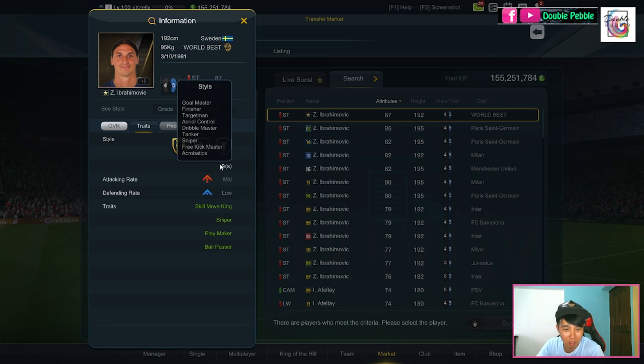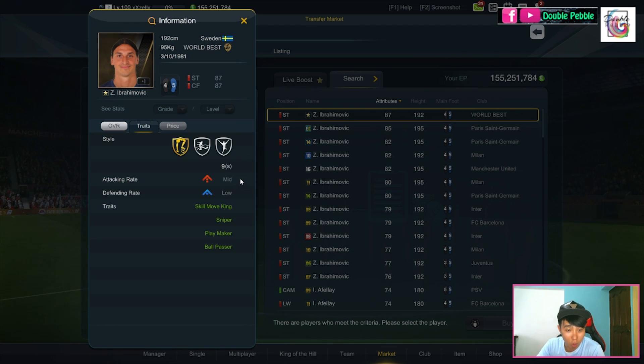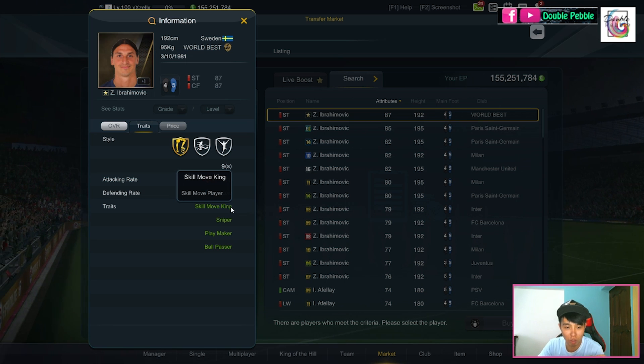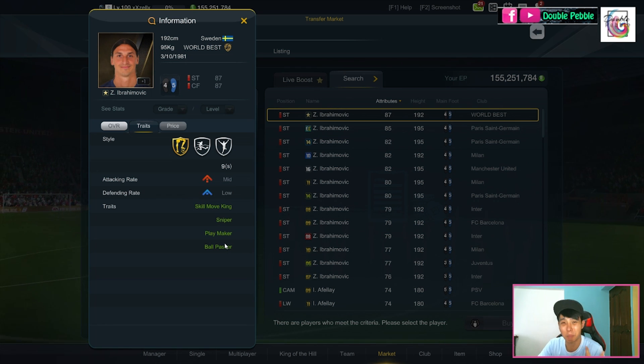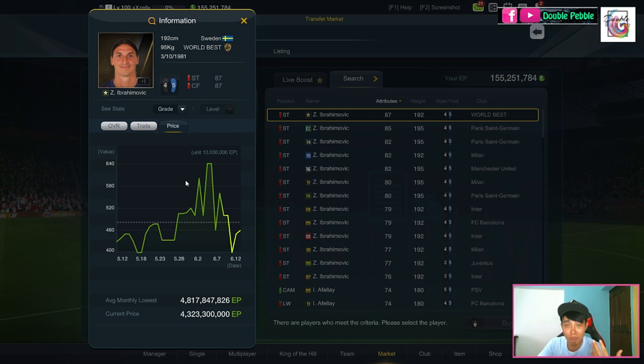He's got a lot of styles: Gold Master, Finisher, Target Man, Area Control — which was added after the World Best update — Dreamer, Master, Tanker, Sniper, Freaky, and Acrobatic. His work rate is mid-low, which is not ideal — I always like high-low or high-mid. He's got a few traits: Skill Move King, which means skill moves are a bit better; Sniper, meaning his long shot is extra accurate; and Playmaker, so his passes are nicer.